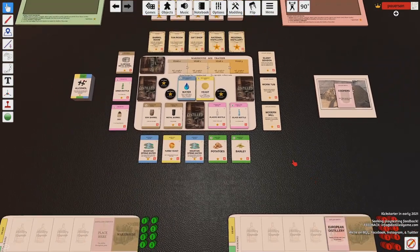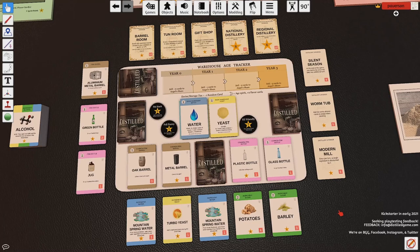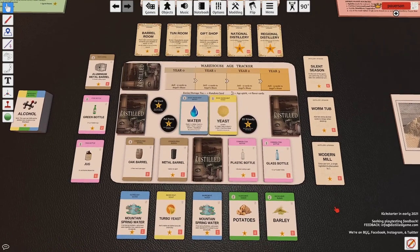Now I'm going to talk about the architecture of what we see in front of us. This is the market, starting in the middle. I also forgot to mention: the game ends when both of these decks are completely depleted — when both of these decks go away, the game is over.